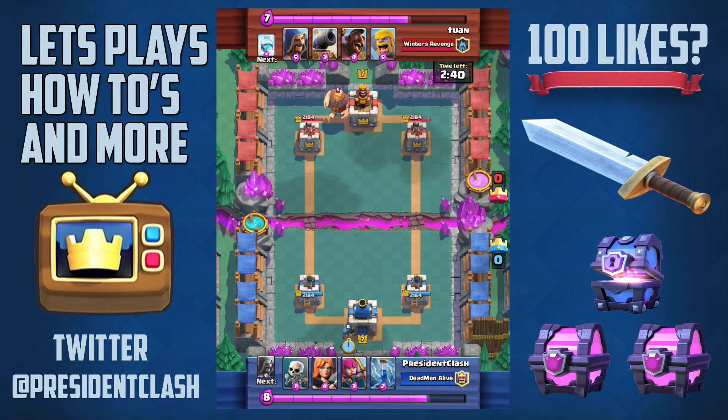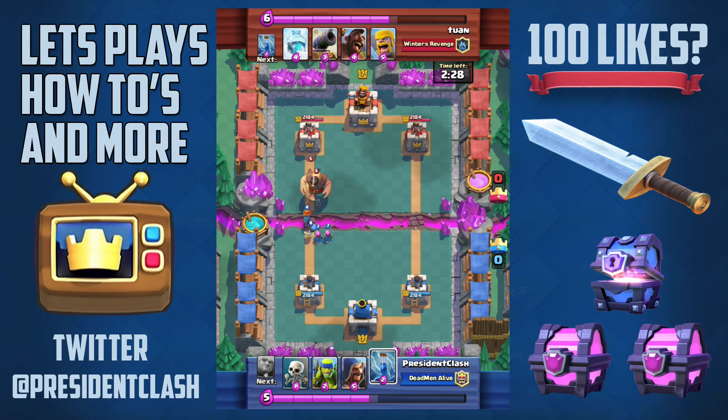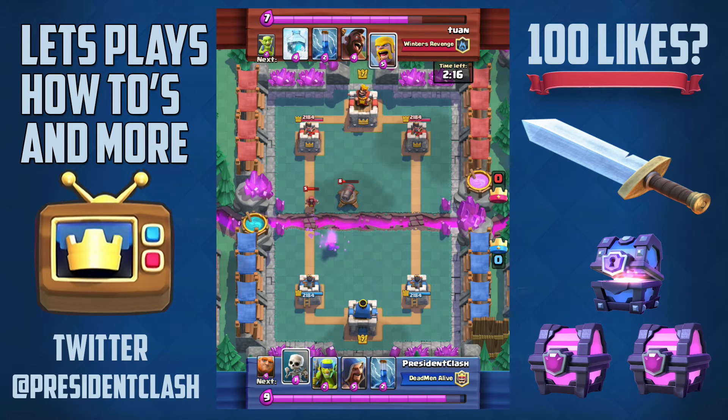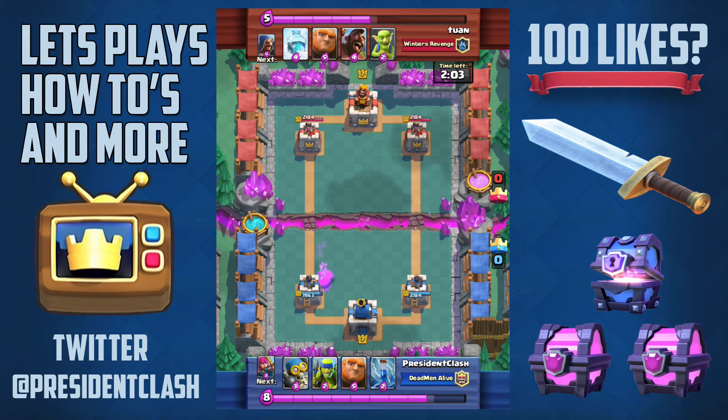We're both at full elixir and he puts a giant down, so I put a bomber on the left side because he's probably going to do a huge push once his giant reaches my side. He puts a wizard down, which is really unfortunate — giant wizard is one of the best combos at this arena level in Arena 5, before I was in Arena 6. We did manage to get rid of the cannon though. I dropped my wizard to take out the rest of the barbarians.